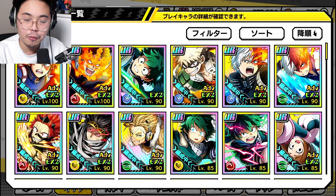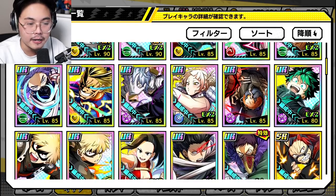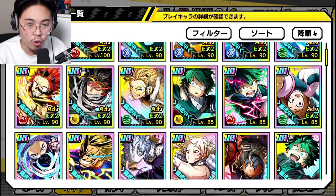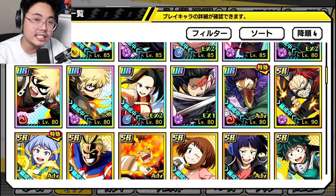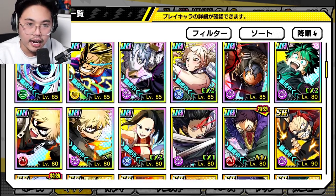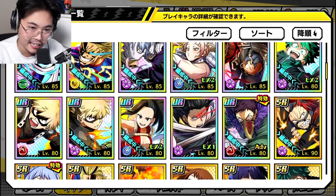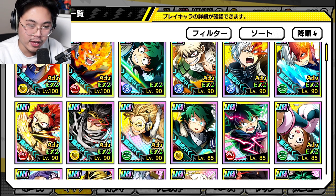Triple damage is very good as well — to the point where you can probably normal attack later on to kill an opponent. Many units can inflict burn, freeze, blind, and all that stuff. I wouldn't go for SR characters though; they have very low stats. Unless you have one really maxed out, it's probably not worth it. If you have a UR at level 80 and an SR at level 80, it's probably best to run the UR — their stats and damage output are a lot better. You can get away with SRs, but most people probably haven't upgraded them to that kind of status.